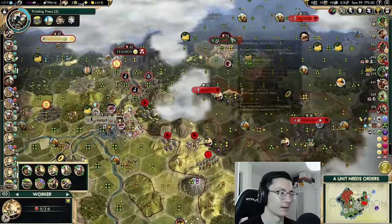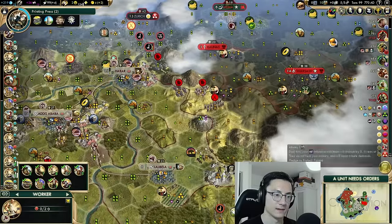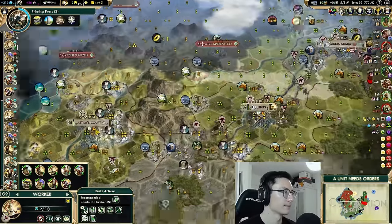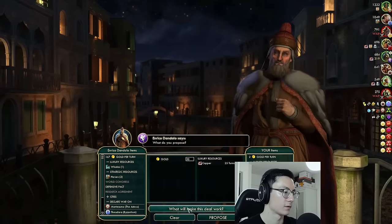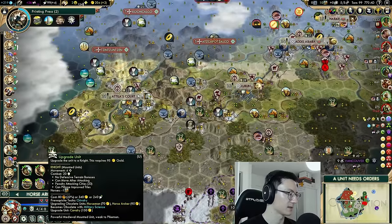We'll fix our happiness by taking Rationalism. How is Assyria doing? Still at war with the Aztecs. Ethiopia has joined in the war too. Poland's territory covers our lands. One option is upgrading Horse Archers to Knights — but how much gold does that cost? Testing different numbers... it's 200 gold per upgrade. That should give us enough to upgrade a couple to Knights. Knights have 20 combat strength so they'll be useful. We could do with a few more — let's try to get another 200 gold.